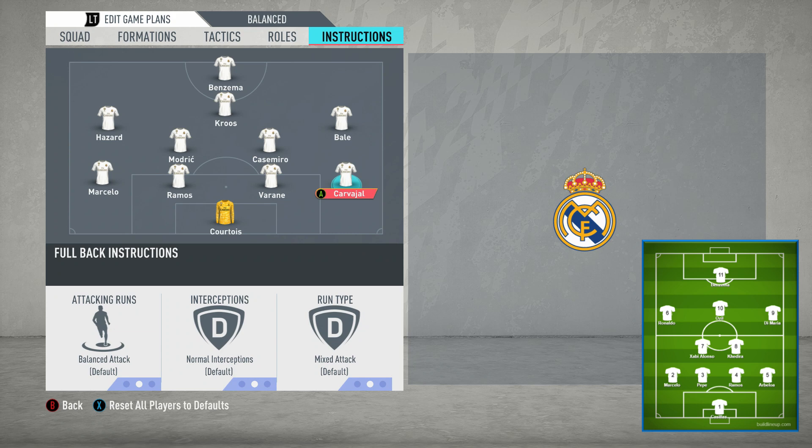Moving on to the full backs — there's a little bit of a change in role. Usually you have these as symmetrical, but we're going to alter it today. In a Mourinho system, what happens is one full back goes forward and overlaps. In this system it would be Marcelo and Arbeloa. Usually what you'll find is the other full back will also get forward — England the other night were very prone to doing this — and it does leave them vulnerable at the back.